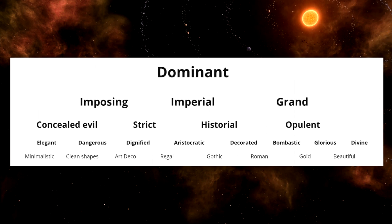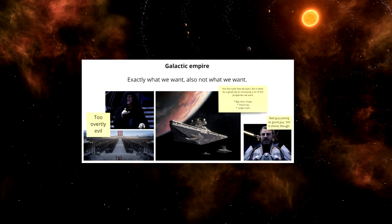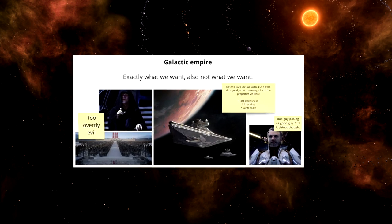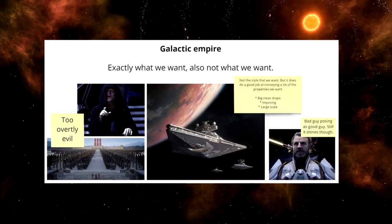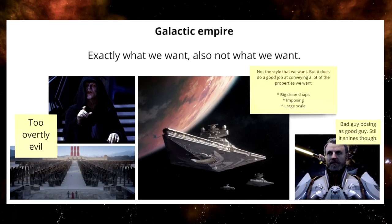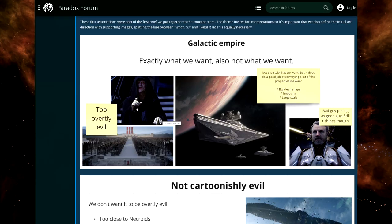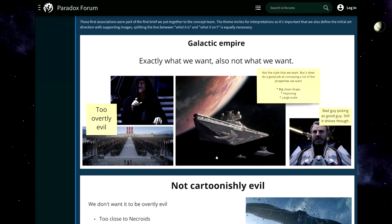Even more detailed keywords include minimalistic clean shapes, but also art deco, regal, gothic, Roman, gold, and beautiful. These are sometimes opposed to each other, and we'll see what was prevailing in the end — a very interesting art style. You start with the galactic empire and what you think about it.